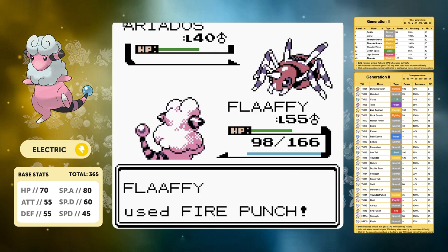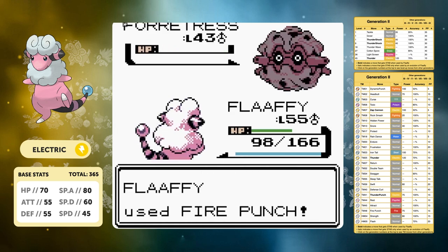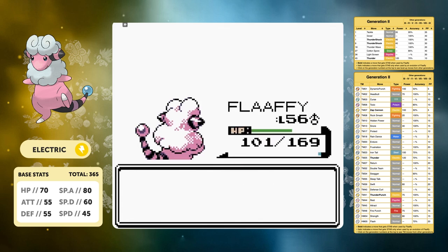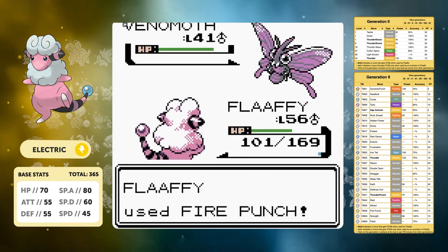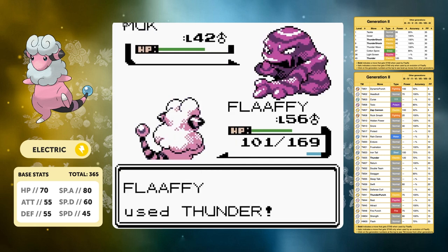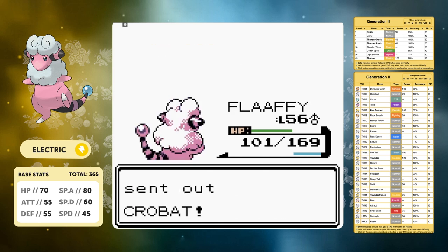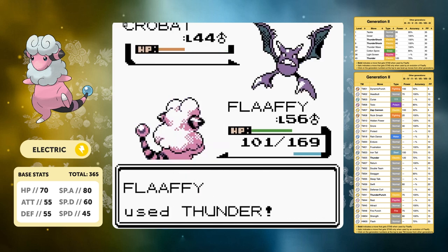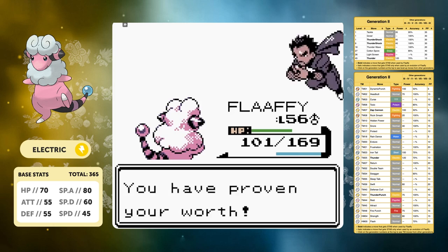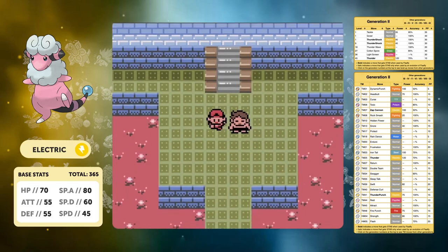Koga is going to be an easier fight just because of Fire Punch - most of his Pokemon are Bug types, three out of five being Bug type. We can use Thunder against the Muk and it does have good bulk so it can tank a Thunder, but Crobat can't tank a Thunder. We take the win - Koga was extremely easy, but Bruno will not be.